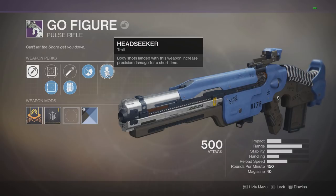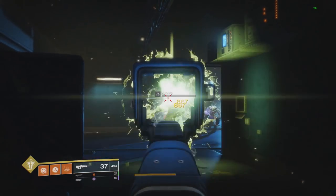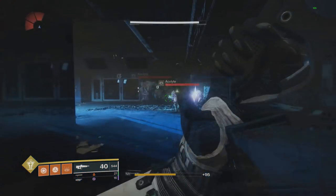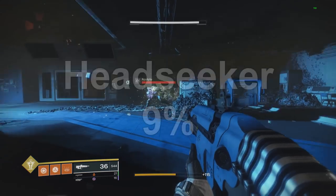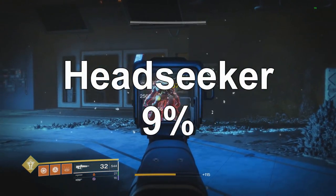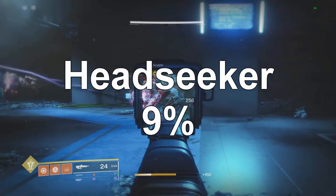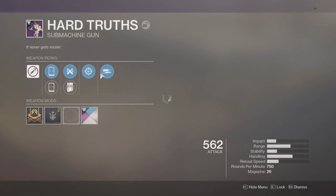Moving on to the next perk, Head Seeker: body shots landed with this weapon increase precision damage for a short period of time. Without Head Seeker I hit 867. With Head Seeker, you have to hit the body then flick upwards — I hit 945, which is 9% more damage. But you have to go out of your way to hit a body shot and flick up, having one bullet of the burst hit body then the next hit headshot, so it's not really worth using.